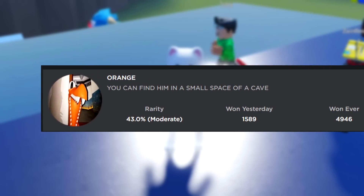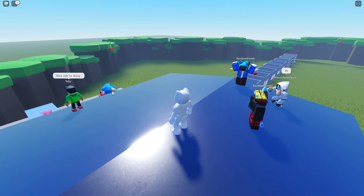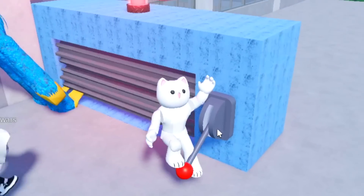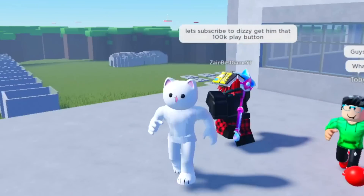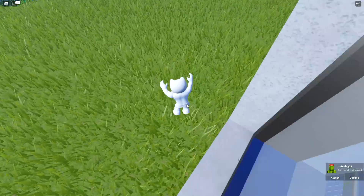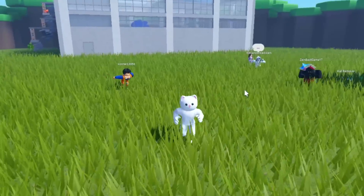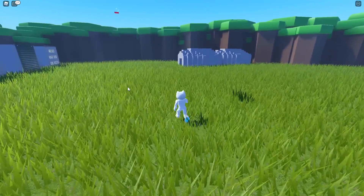On the Roblox website, I can see under badges for orange, you can find him in a small space of a cave. Now, before I jump off the building, I can see that there is a Huggy Wuggy here with an eye poking out, and obviously a kind of grinder. Apparently walking into the grinder has unlocked Huggy Wuggy for me. Even though this is a Rainbow Friends game, Huggy Wuggy's in it. Let's just jump down and see if we can find orange, because orange would be pretty cool - he's small and quick.